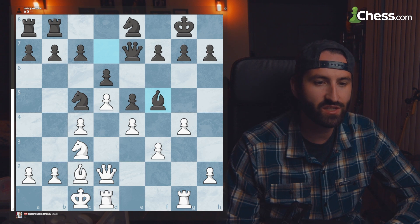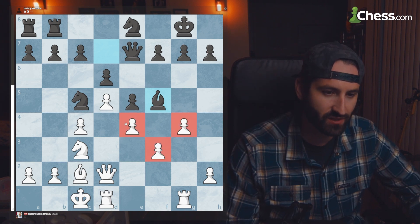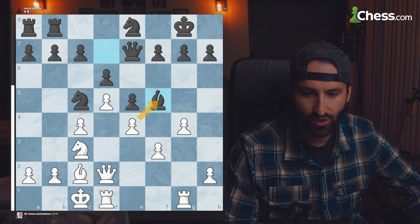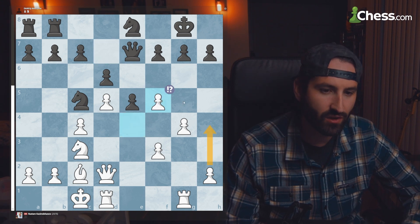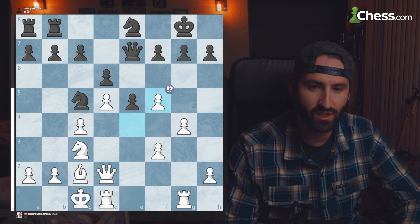The killer knight is set on F5, and black takes with bishop at F5. In this position, with this pawn structure, what we want to do is push towards the king side. Now you're going to have a barreling of pawns going towards the king side with your pieces, making for a much easier attack.